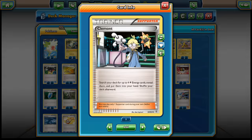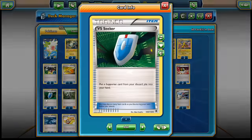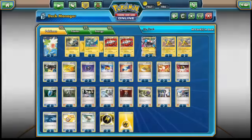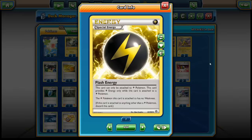To manage energies, I run the Clement supporter, which lets us search our deck for up to 4 Lightning Energy cards, reveal them, and put them into our hand. If Clement is in the discard pile, we can VS Seeker for it — I run 4 VS Seekers — and then get 4 basic Lightning Energies into our hand to attach with Magnetic Circuit. I run 8 basic Lightning Energies and 2 Flash Energies. You could run 10 basic, but fighting decks are prevalent in the current meta with Zygarde EX, Garchomp, and Lucario, so I included 2 Flash Energies.